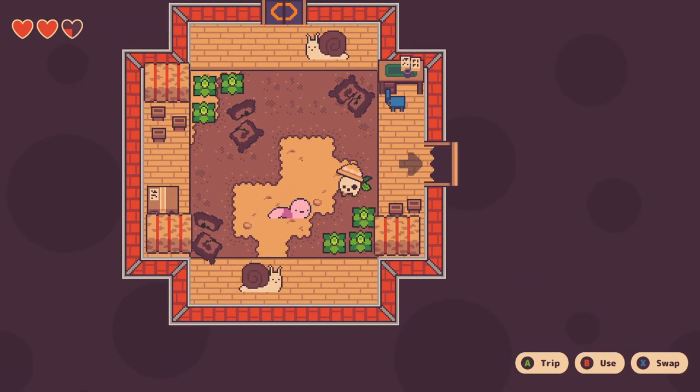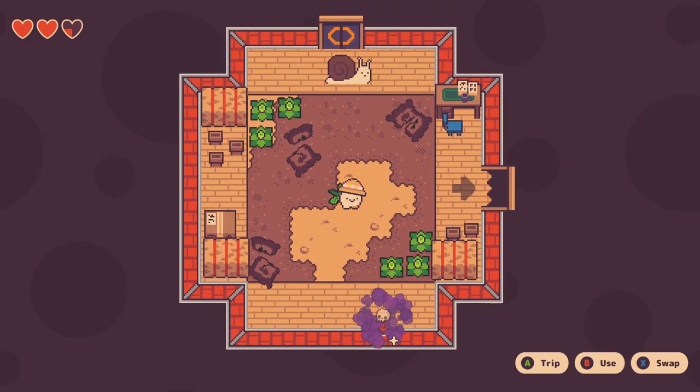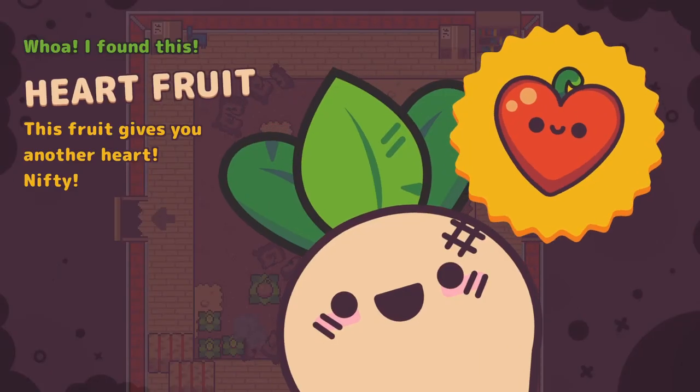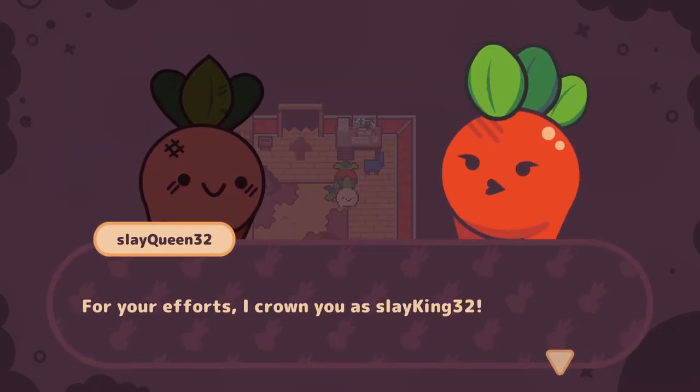Once back at the barn, you get access to the first mini dungeon. Follow the path and check every room for documents to rip up, then kill the boss by rolling bombs at him. Water the plant in the middle to gain an additional health point. Talk to the mayor's assistant if you want to get a crown on your head.